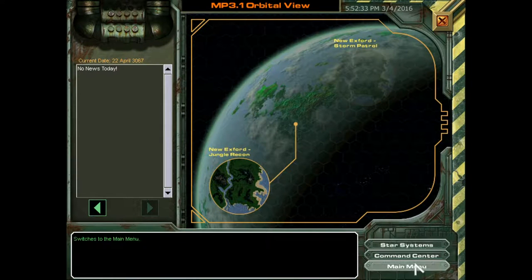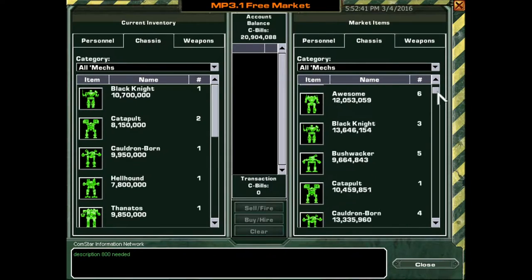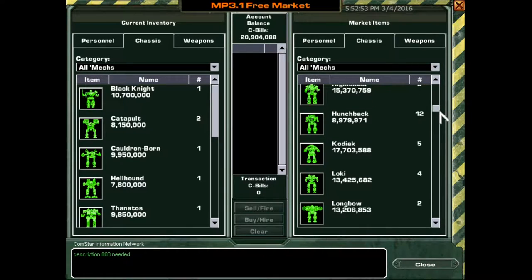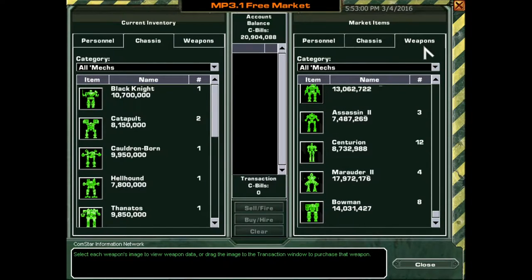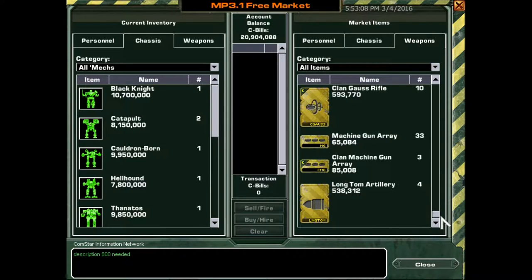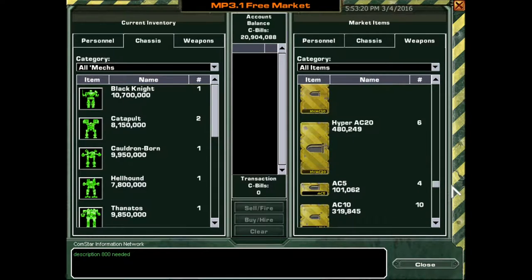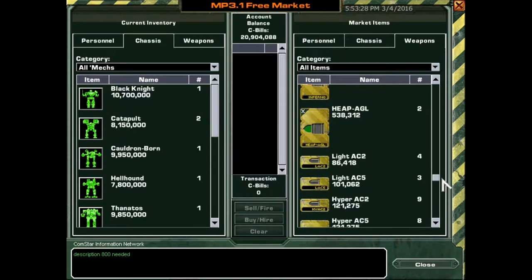We can now do the Jungle Recon. But first I want to check the free market a bit for chassis. We have a lot of chassis out there — Daishi came up on the market, that's a real heavy mech. Gladiator — wow, that's cool. Lots of mechs we need to try out, but it's easier to try out mechs on the Solaris. Clan Ultra AC-20 — oh god, that's a cool weapon. Long Tom Artillery, Clan Gauss Rifles, Light Gauss, Ultra Rotary Autocannons, LBX Cannons, Hyper Autocannon.